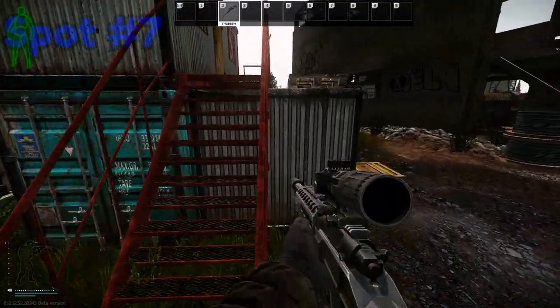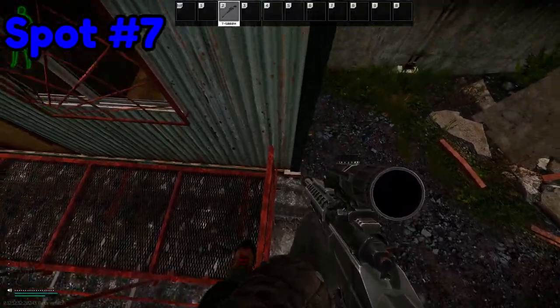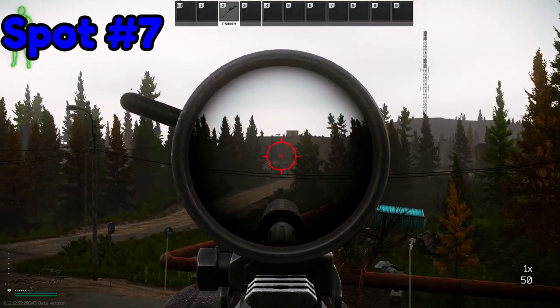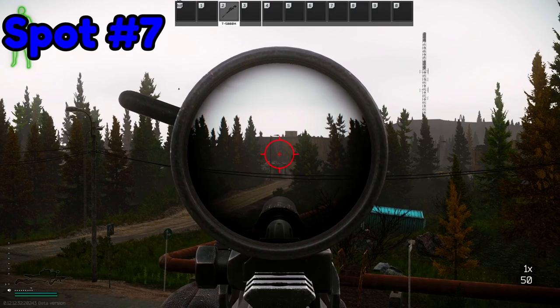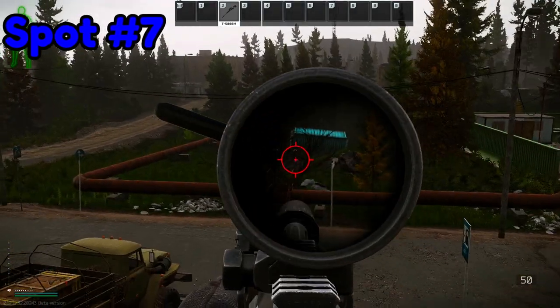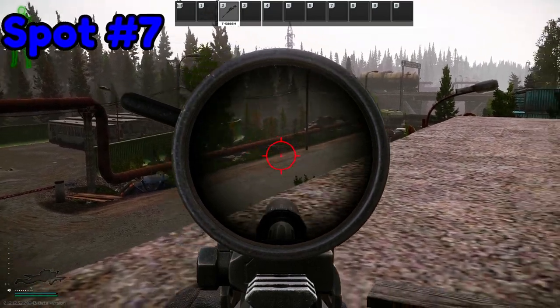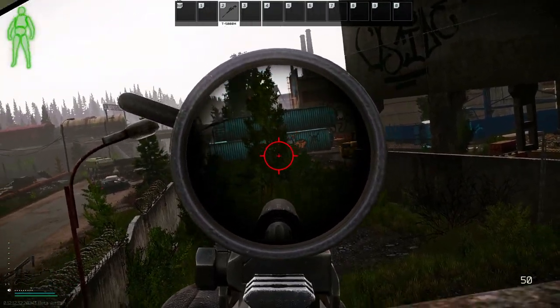Number seven. This is a high risk and high reward sniping position. You can see people entering and leaving three-story dorms here. You can also catch people off guard near bus station. There is a stash here at the blue container and there's a stash in front of the bus station. You can also hold the skeleton con-X choke point.